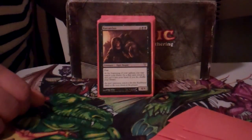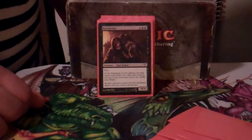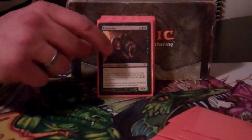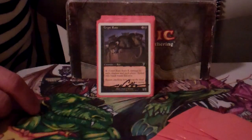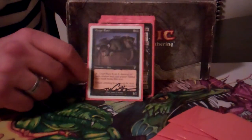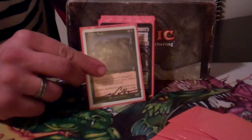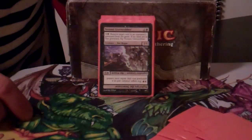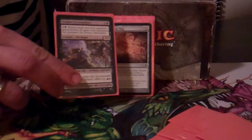Rat Catcher is the only non-rat creature in the deck. He fetches you a rat each turn, but once you get to six mana you really want to be dropping two rats a turn — that puts real pressure on people. He has fear so he can beat through himself. Crypt Rats is one of the only real removal pieces I have — you can spend X and sweep the board. Usually the rats are bigger, so it can clear out small creatures or wipe out a commander. You can bring him back and do it again. Gray Merchant has a lot of graveyard synergies and if you can flip him he keeps pulling guys back for you.